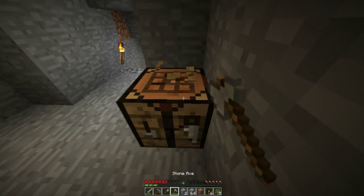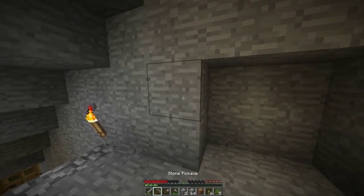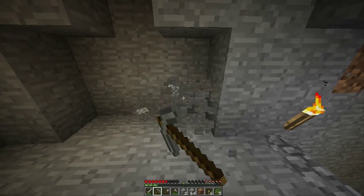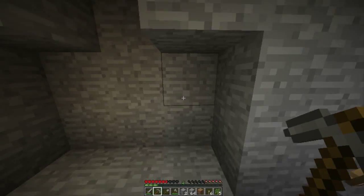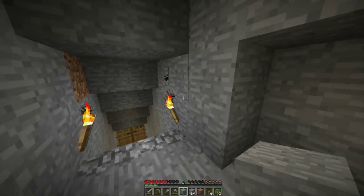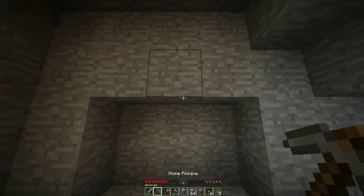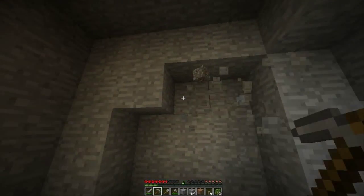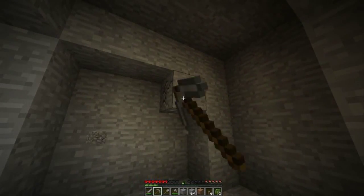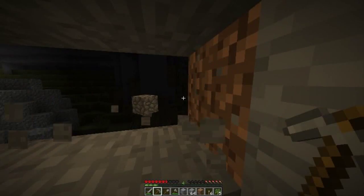Let's take this crafting table out. We need another piece of stone — we have that up here. My mic's a little off so I'm gonna have to shuffle it around throughout this video. I'll probably edit out the shuffling sound. I want the doorway to be a bit higher because a two-high door is kind of cramped.